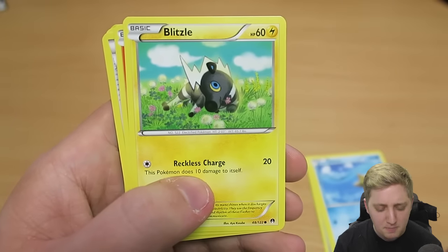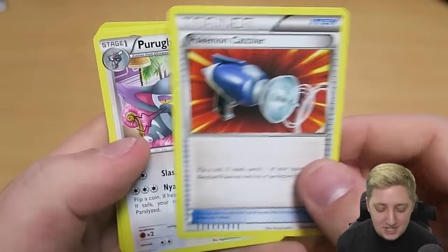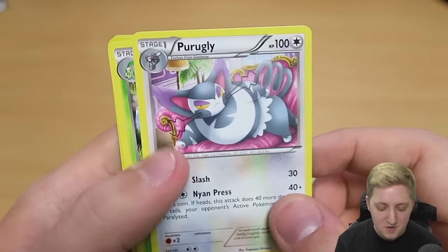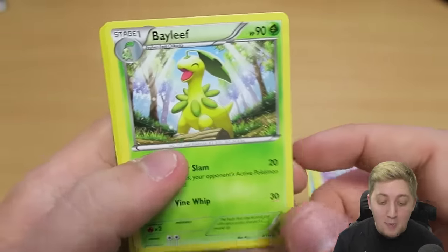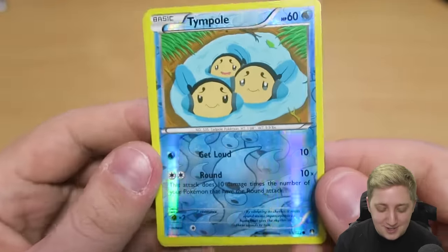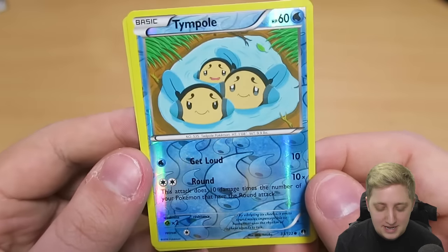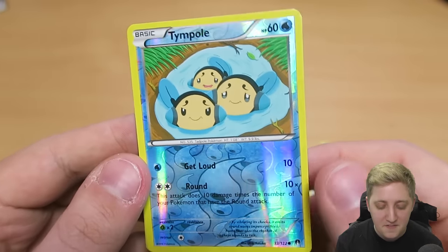I feel like we've already got a Blitzle — maybe that's the second Blitzle we have. A Noomal — we haven't had a Noomal yet. The Pokemon Catcher, we've not had. A Purrloin. Ugh, awful. Bayleef — yes, I like Bayleef. After getting so many bloody Tympole in the last video, getting a reverse holo one is a bit of a relief. I'd sooner that than a fifth one.